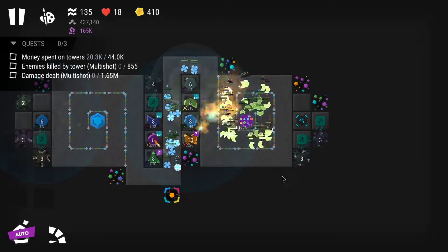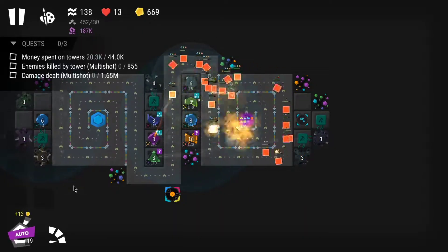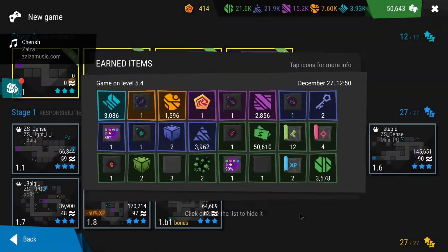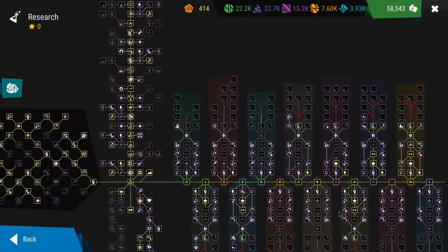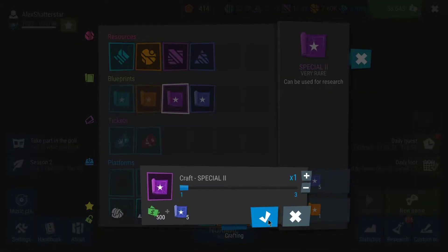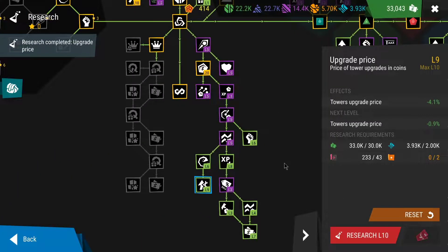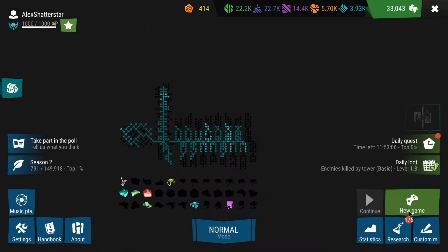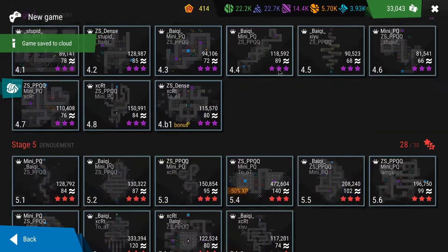I wasn't able to complete any quests this run because the quest was for multishot, a tower I have no research on, so I left it aside. Opening some chests, I could see my research is still held back by star blueprints — every upgrade requires them and I just didn't have any, only the rare ones. Very frustrating.